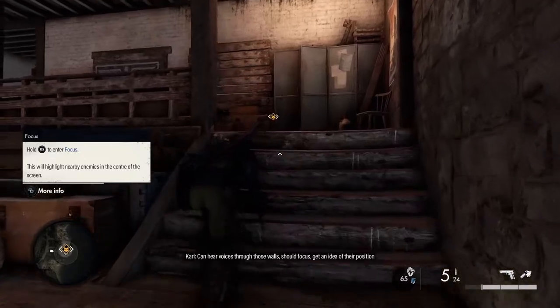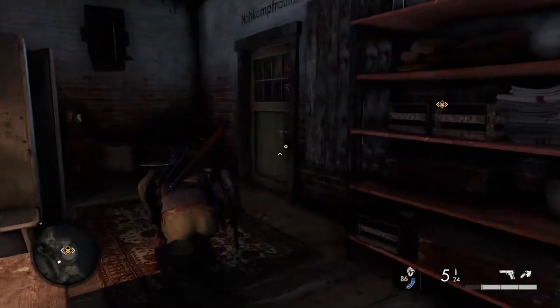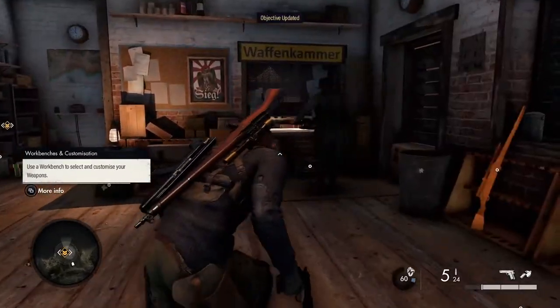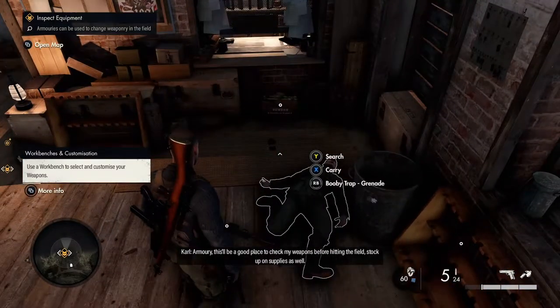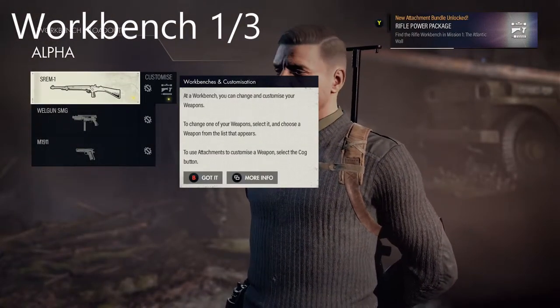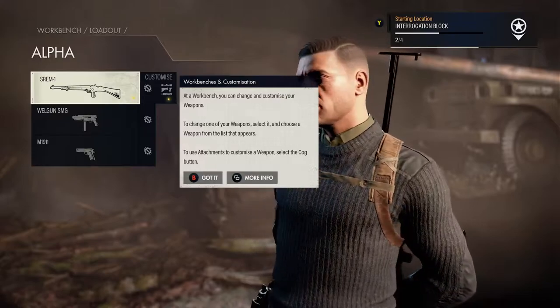You can hear voices through the walls - just sneak around and get into this room because there's a little guard here. You can lockpick the door or break in. I just lockpicked it. The guard doesn't turn around so it's quite easy to take him down. This is a good place to check your weapon - it's an armory. In this room you've got your first workbench where you can pick up a few items. There are three workbenches in this mission, and it's actually 19 collectibles to get in each mission. That's the first workbench.